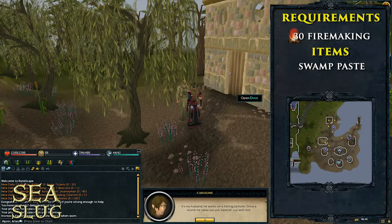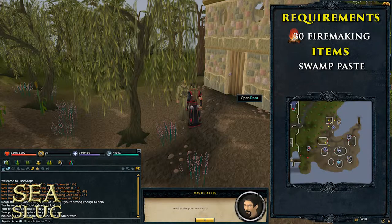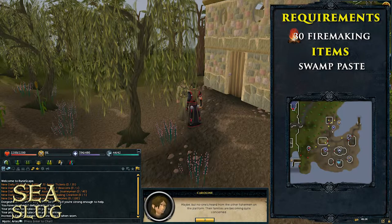To make swamp paste you can either buy it from the Grand Exchange for 1 GP, or you can make it by taking swamp tar and using flour on it and then baking it. But it's just as easy to buy it for 1 GP, so I wouldn't really worry about it.